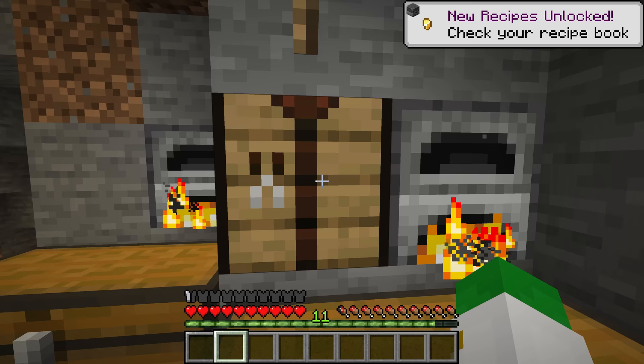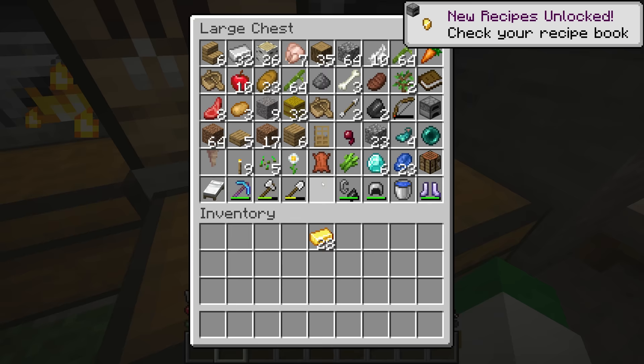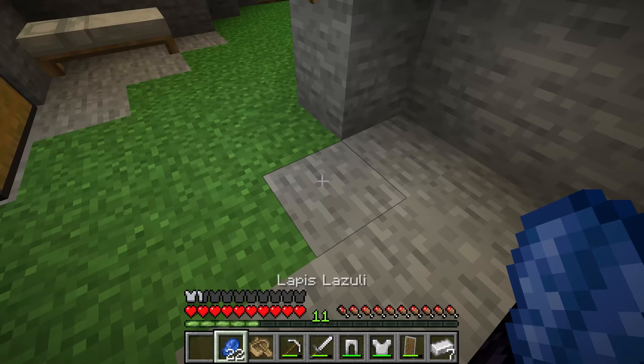The first and most important thing is going to be some gold armor. We'll just go with golden boots because they're the cheapest, and this will protect us from piglins. At this stage it's always great to see what enchantments are available — these golden boots are giving us Feather Falling too, which is obviously really nice and will help us a lot when we're in the nether.